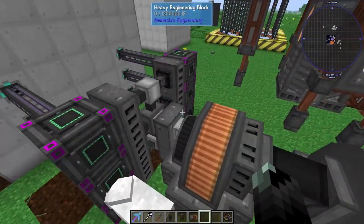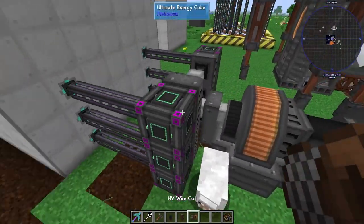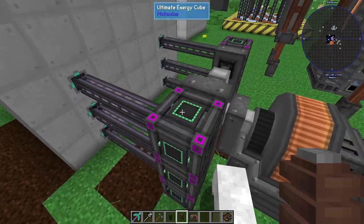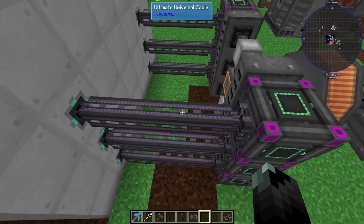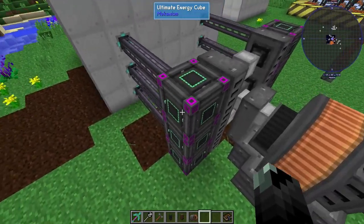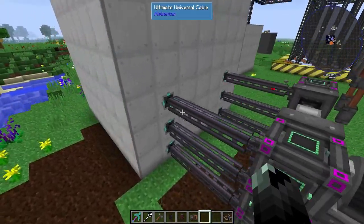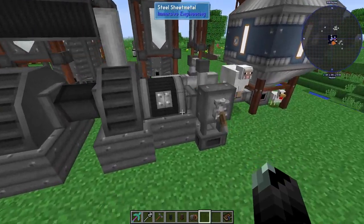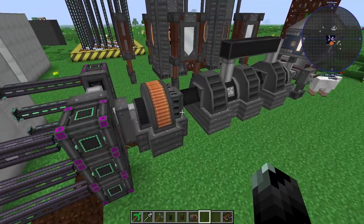I have Mekanism hooked up just so I can see the actual output. Early on you have to use the high voltage wire coil and connectors, and it works all the same. One thing I did find is that these cables do not connect directly to the alternator — I have to use a capacitor or energy cube to pull the power out and feed it in.